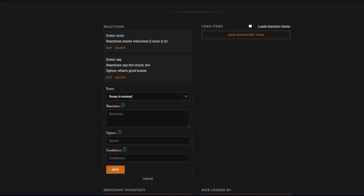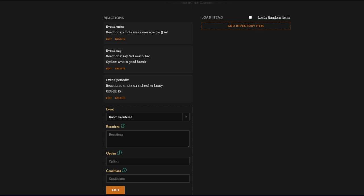'Time has elapsed' — usually 60 or 90 seconds, but we'll do 15 seconds. Emote 'scratches her booty' — she scratches her booty every 15 seconds, periodically. For 'when the mob loads': emote 'appears out of thin air' — so every time this mob loads it announces that. For 'when the player connects': 'say you just appeared out of thin air.'